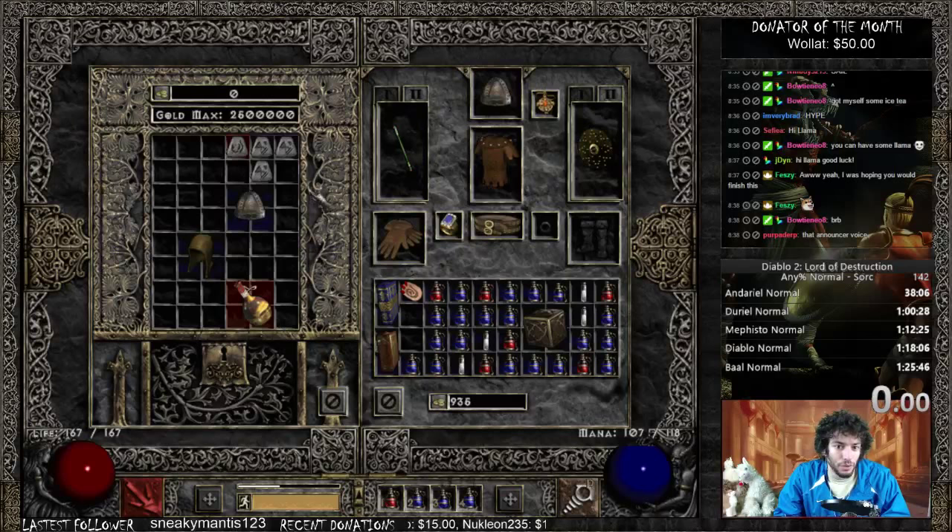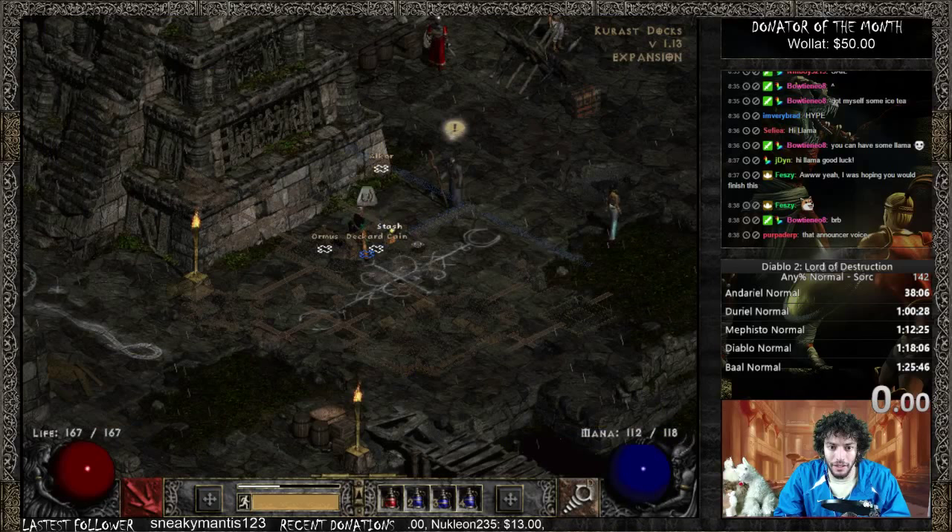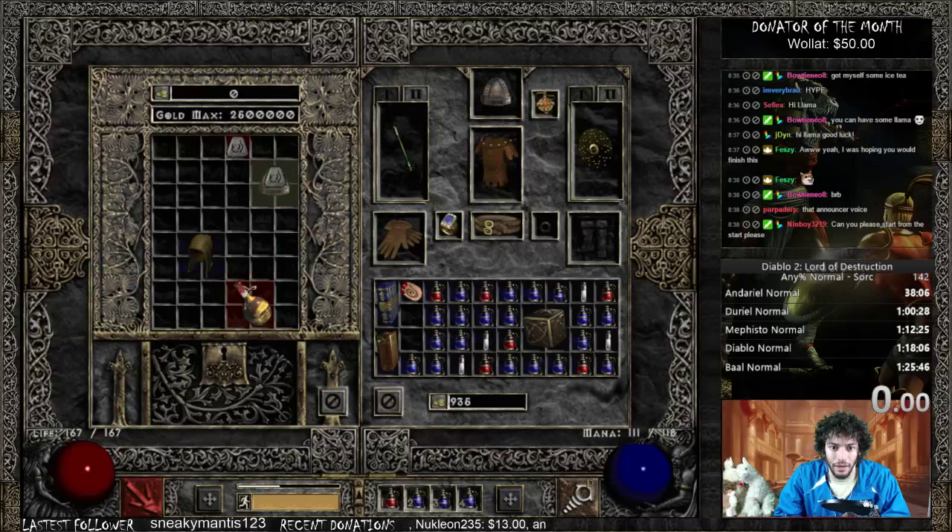I need these runes, so I can go ahead and morph these runes now. He'll just morph that, make another Rao rune, put that there. We'll socket that for later and can sell this later on. But yeah, we are very broke on gold.